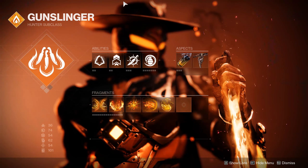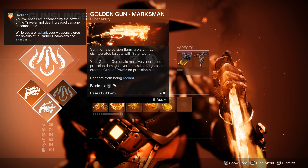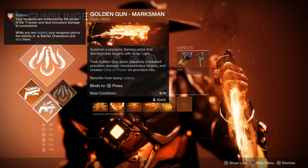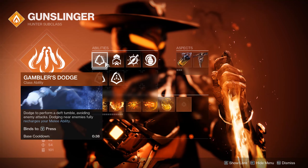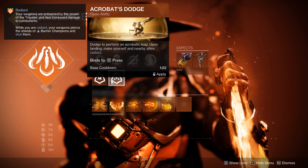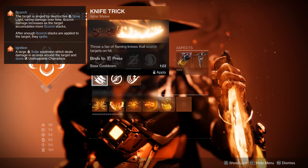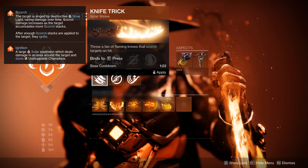With all the subclass verbs out of the way, it's time to look at the abilities available for the Solar Hunter. Starting off, you have the Marksman Golden Gun, which is probably the better option between the two Golden Guns — straight up damage. You can gain orbs of power and it benefits from being Radiant, so it is a self-buff. You will also start with any of the dodges available, as well as the Acrobatic Dodge, which applies Radiant for quick, rapid damage. The Knife Trick melee sends out three knives that scorch targets on hit, which can also cause ignitions if you have enough scorch.